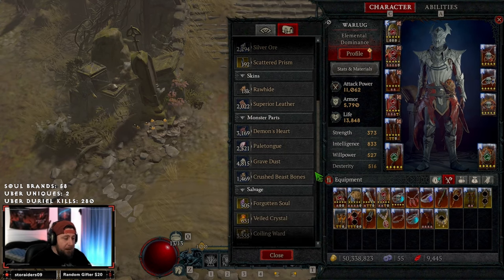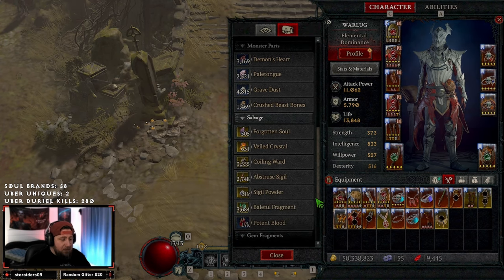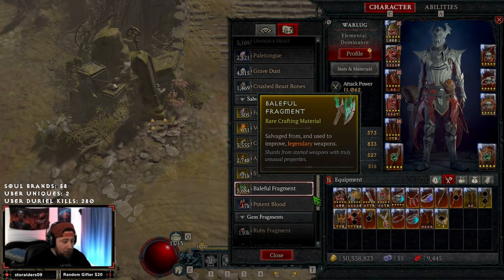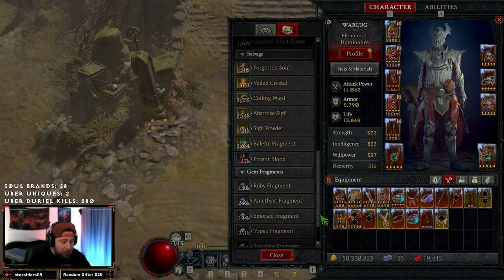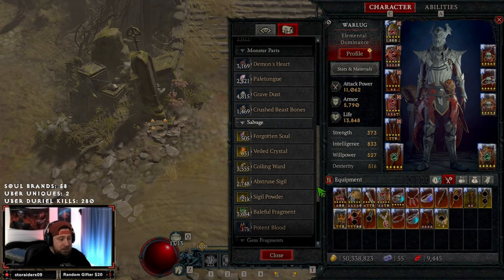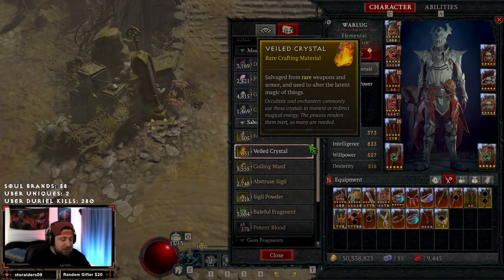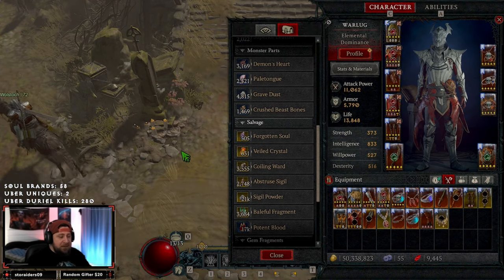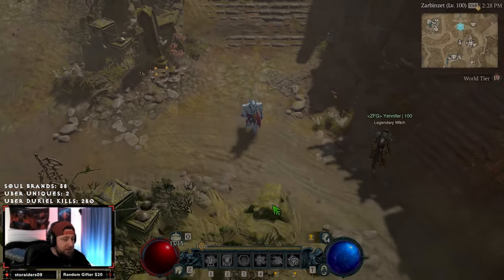Plenty of scattered prisms for adding sockets, silver ore for upgrading, thousands of monster parts and salvage parts — look how much salvage I've got, 17k potent blood, and all the rubies which is fantastic. Veiled crystals and forgotten souls seem to be the smallest amounts out of all of these.